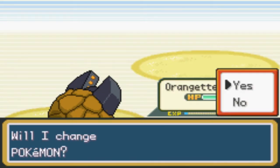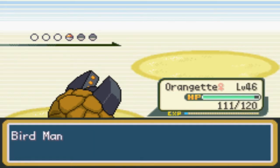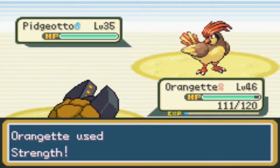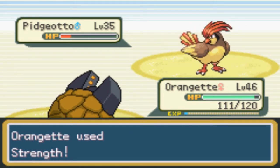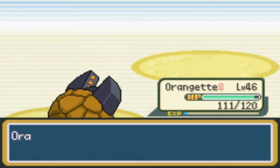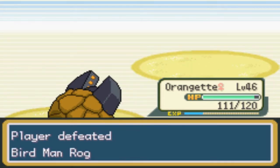Pidgeotto — get rocked! Oh beautiful, look at the power! Just dealing with it. Oh no, now what am I to do? Half-fried chicken for dinner — okay, so here we are at the Pokemon Mansion.